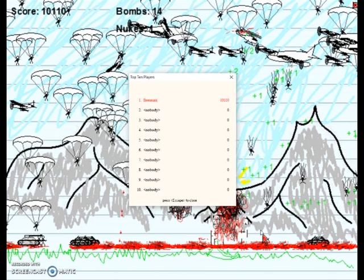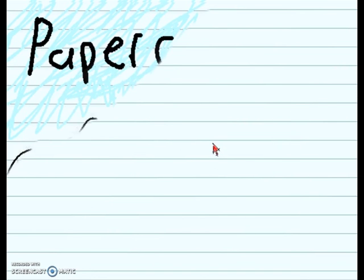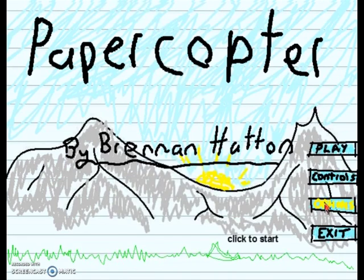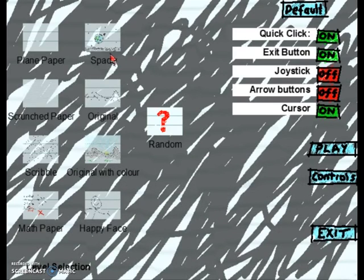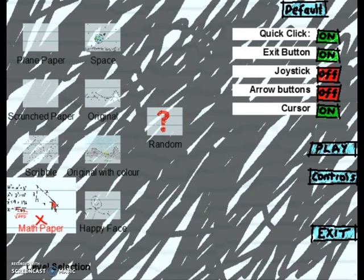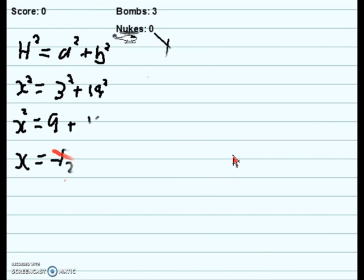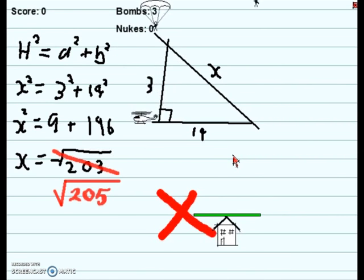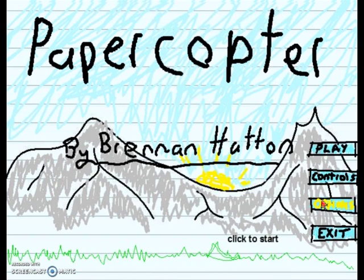That's Papercopter! Oh, the background changed — that's right, the background randomizes. So if we go to options, these are all my backgrounds. There's a space background, you can have random or the original color. There's a math background so you can actually play on a textbook. Look, now it's actually playing on what looks like Pythagoras — which I got wrong because I was too busy making games. That's great!